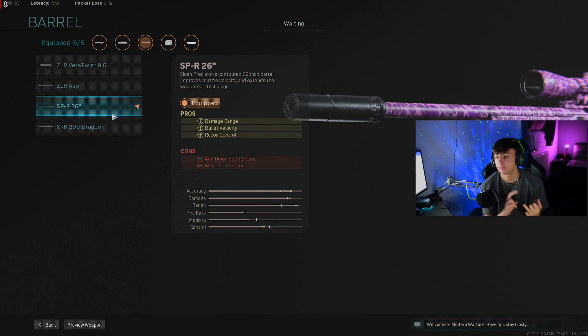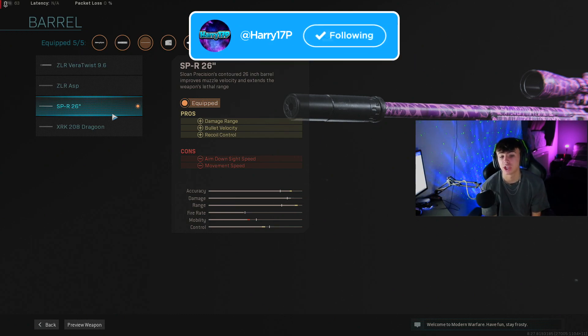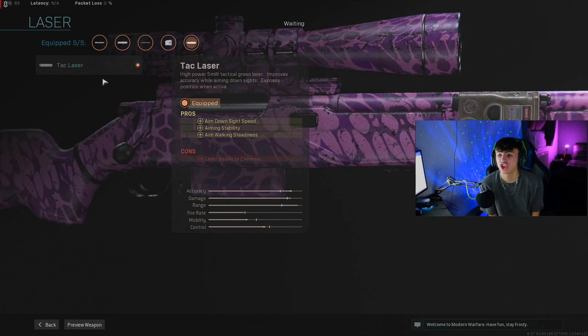For the barrel I go for the SPR 26 inch, which increases damage range, bullet velocity, and recoil control. Recoil control isn't a huge factor since it's a bolt-action — you bolt it before shooting again — but the bullet velocity makes it more accurate with less bullet drop. The damage range means no matter how far away they are, if you can hit them it's a two-shot kill. Hit them in the knee, two-shot; hit them in the foot, two-shot; headshot, one-shot.